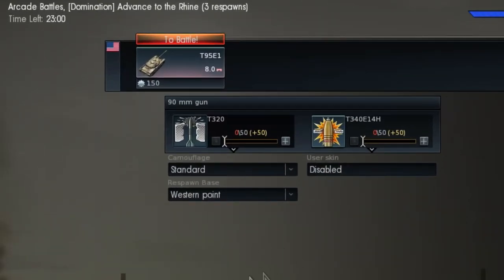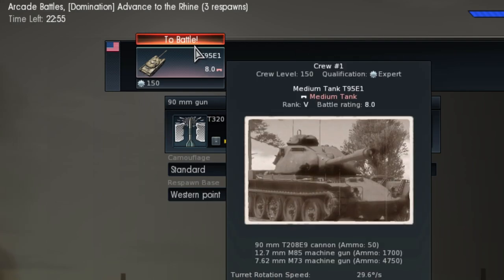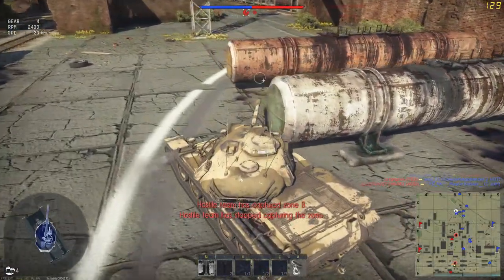How do you play this tank then? Let me show you. You load 35 rounds of your APFSDS rounds, then you tell the job-stealing HE round to go back to Mexico.